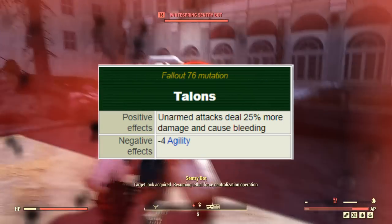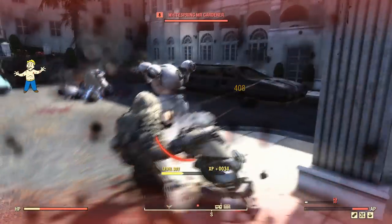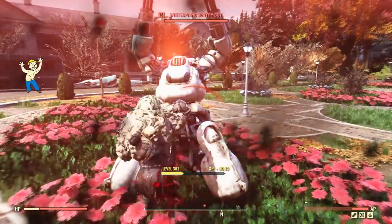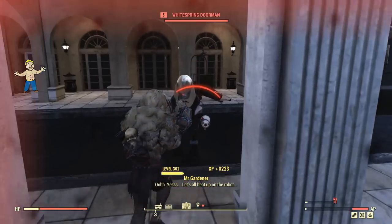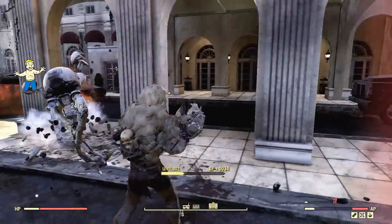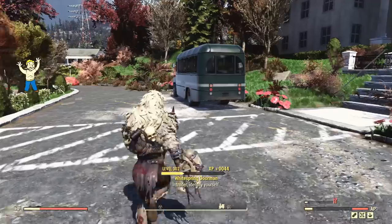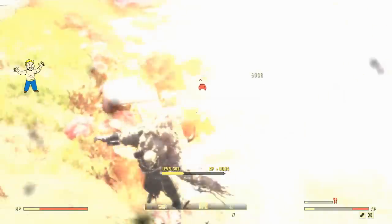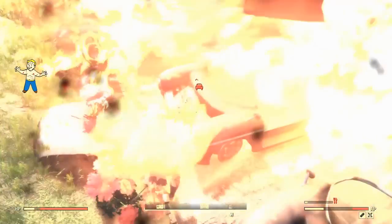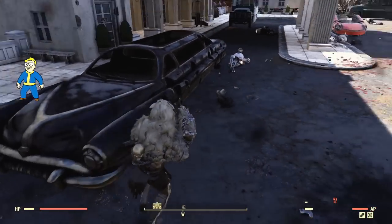Next up is the Talons mutation — clearly a no-brainer only for melee builds. It increases all unarmed damage by 25% and adds a small bleed over time effect to all unarmed attacks. The negative is a minus 4 to agility, which is totally worth the trade-off for a melee or unarmed build. Do not use this on any ranged builds — it does not benefit them at all.